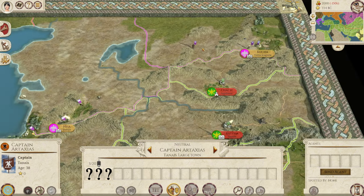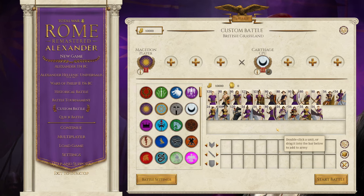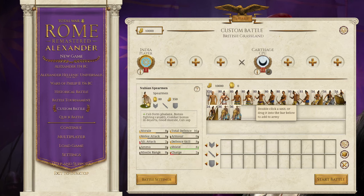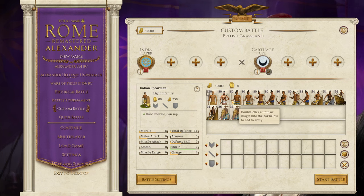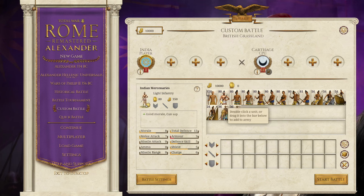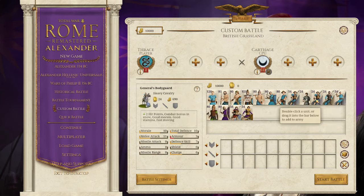The Dahai have a pretty much fully changed roster, so we are going to take a look at them in the custom battle. The Macedonians stay pretty much the same, but the Indians do have a new unit in the Nubian Spearmen and the Indian Mercenaries. The Nubian Spearmen have been changed so that they have become an Indian unit — they're basically a slightly better version of the Indian Spearmen with better defense and an extra attack of two. Thrace have been given some of the Dacian units from the base game, like the Falxmen and the Bastarnae.